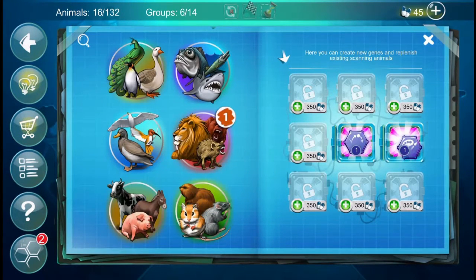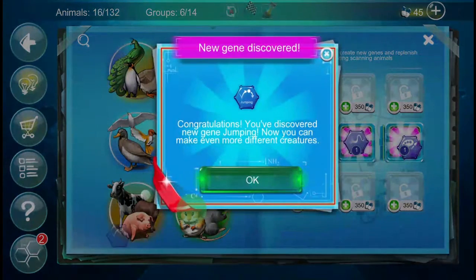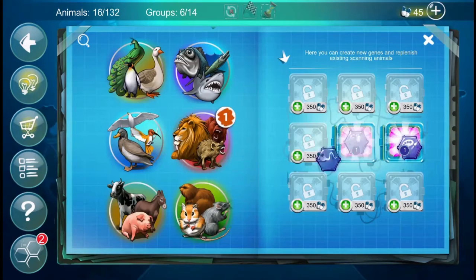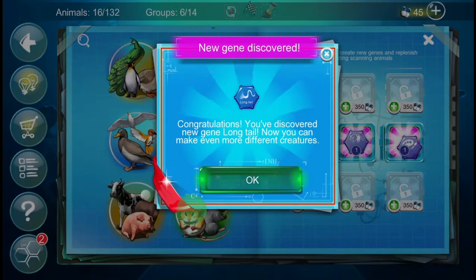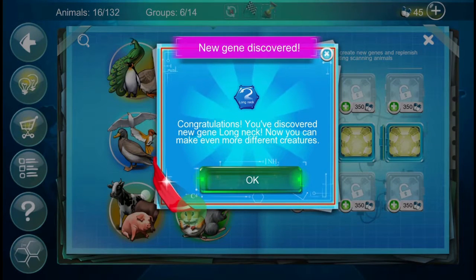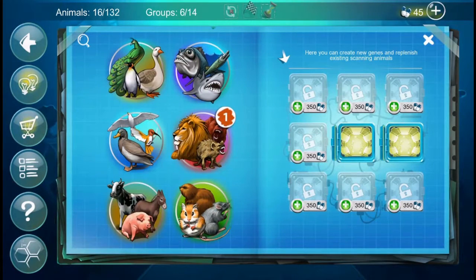From the scans we got: rodent, hard working, and a new one — jumping! And another new one: long tail. And rodent again. Then the peacock gave us colourful, flying, and long neck. That's cool.